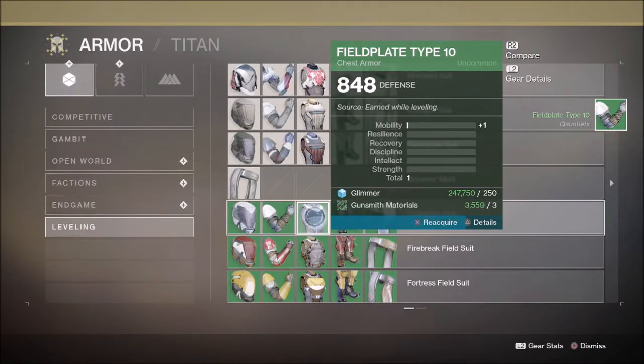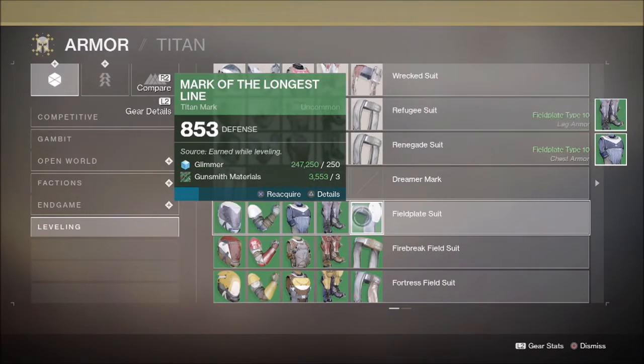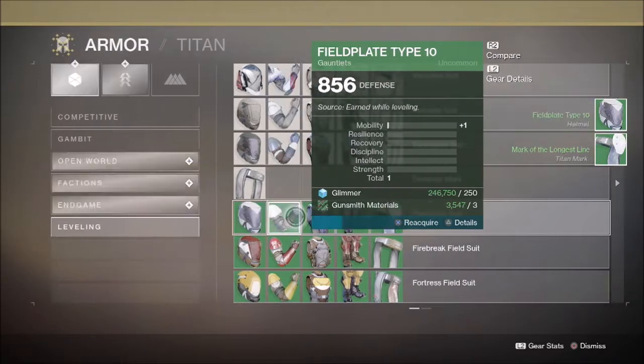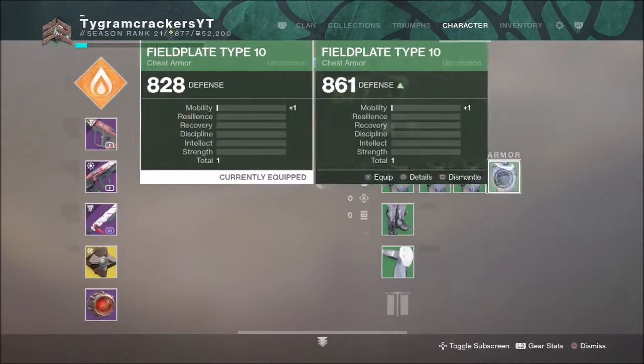Once you have one guardian complete, you are ready to go ahead and start your second character. Getting your second character to 900 power is going to be an absolute breeze. First, you're going to want to take your highest light weapons and transfer them over to your second character. Next, go ahead and visit the collections tab and go down to the leveling armor — the leveling armor actually caps off at 864.